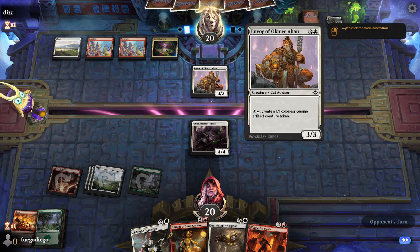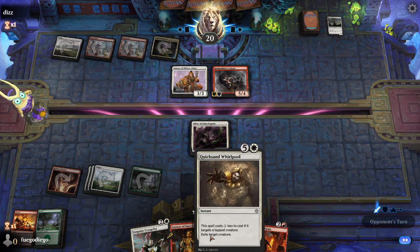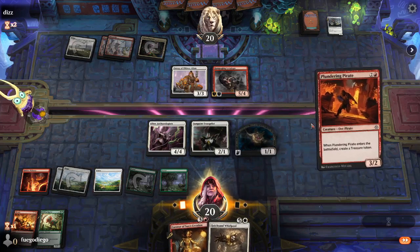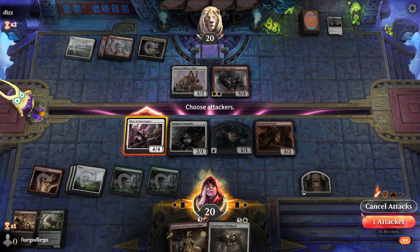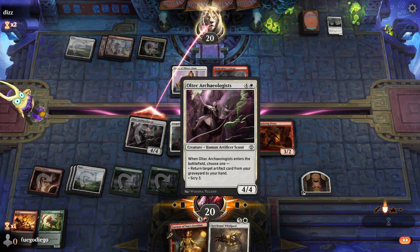This keeps our friend from attacking. They missed a land drop — actually they missed two land drops. But they do have the treasure, so they can start making gnomes, which does eventually overwhelm us. They probably don't want to use a treasure for them. Nice Ceratops — a wonderful thing to get. Can't be blocked by three or more, but I think that's fine. I would also be willing to take the five to get the discount on this. We know we're getting Hulking Raptor — with our treasure we can do it.